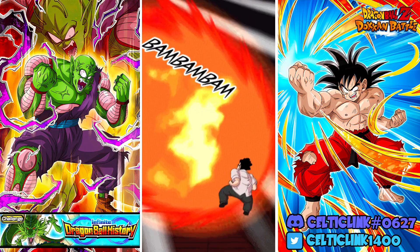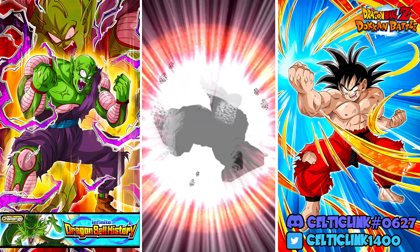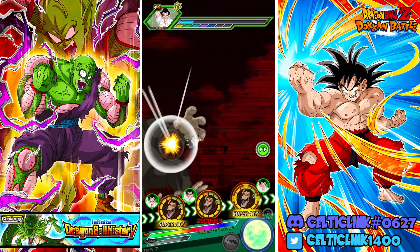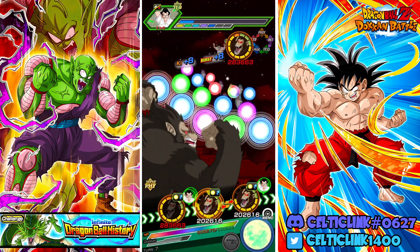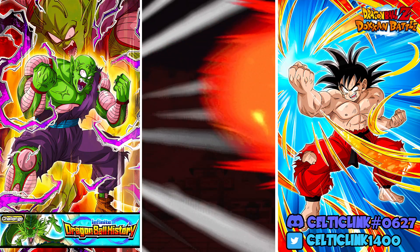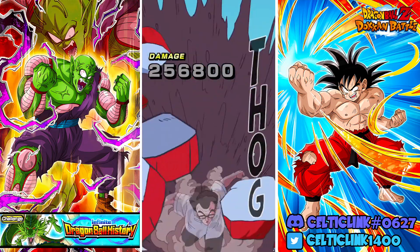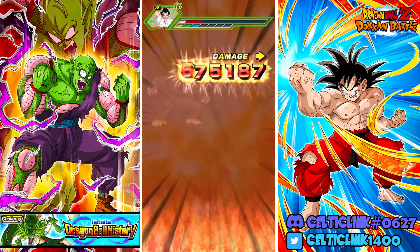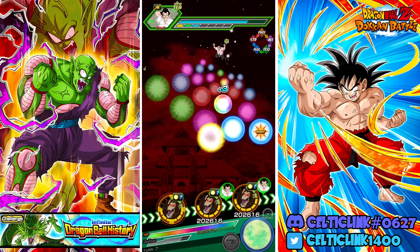We get an additional super. We get an additional normal but he dodges it. We get the second turn of giant form — let's grab that. We'll only get one attack but that's okay. Really bad key this turn — there's one, no extra super this turn. We still get the additional super even though we only got the normal.